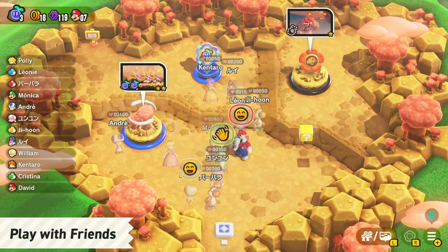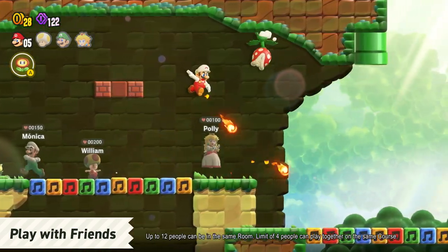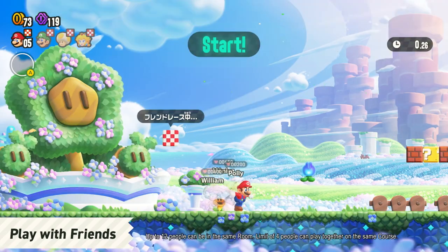You can also create a room to get together with friends. Here, you can see which courses your friends are playing, enter courses together, and even race through certain courses.